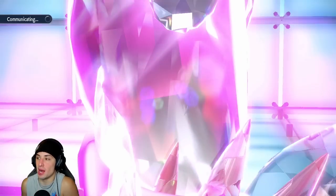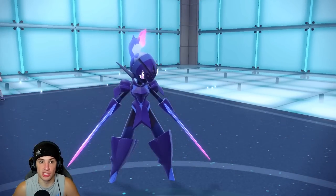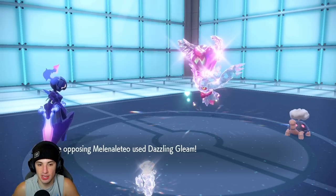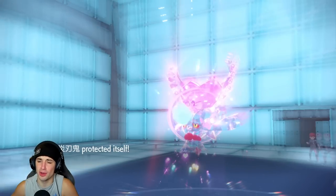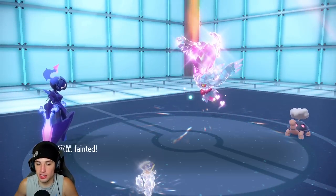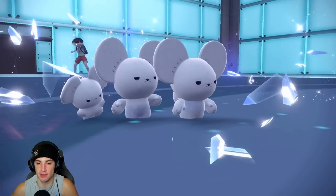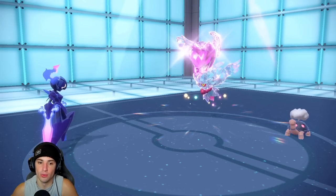We don't have Tera anymore. This is a solid battle. Fluttermane — I knew it was going to be a problem. I should have made that hard read and just won the game there. Gleam is going to take out Maushold, but Maushold got work done — taking out Tusk and Walking Wake. I love you. Torkoal can't really do much against Ceruledge with Flash Fire. Steel Tera would have been amazing right now, but we used it on Maushold to pick up those KOs and it worked out perfectly.